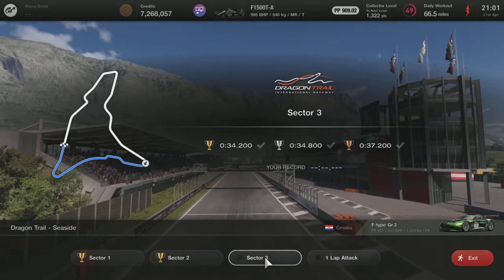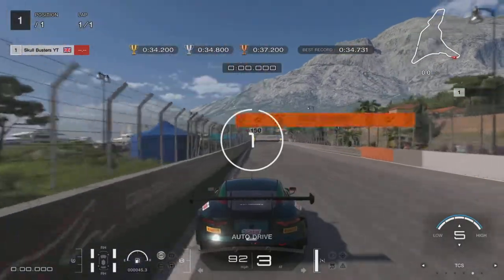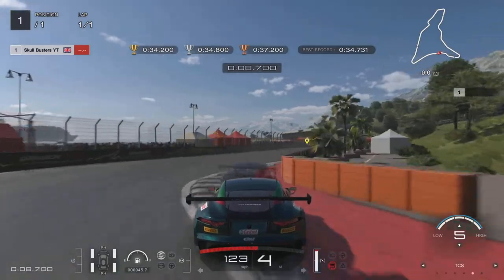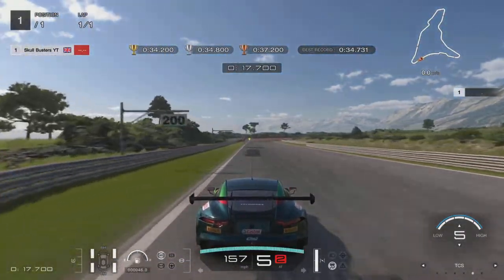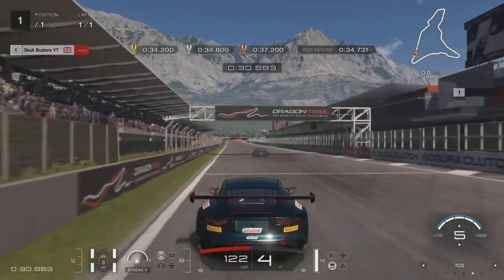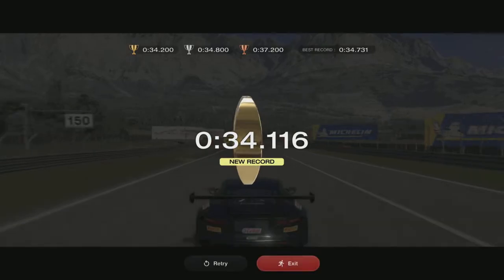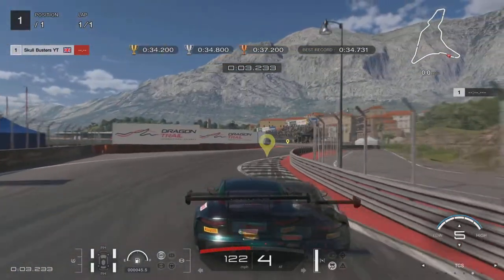I changed the traction control again for sector three — brake balance is always consistently on minus three. Traction control is back on five. You're going flat out through that part, lift off and then back on the gas — try not to brake; that is the key. Up the inside here, braking now into the corner, off the brake, let it roll, back on the gas, try not to let the back end step out. Keep it under control and follow the racing line through to the start-finish. Here's the slow-mo so you can see a bit more detail on your braking points.